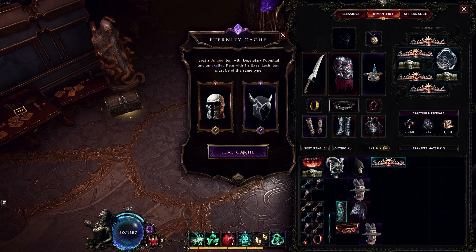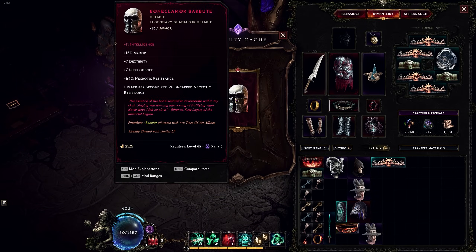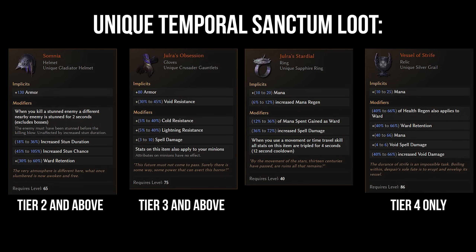Also, both items have to be of the same gear type — for a unique dagger, you need an exalted dagger. And to close the topic of Temporal Sanctum, you can check on screen the unique dungeon items obtainable only in Temporal Sanctum.